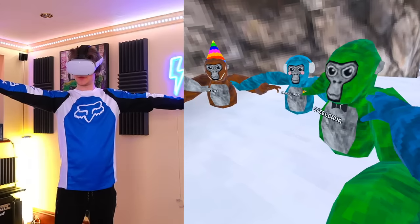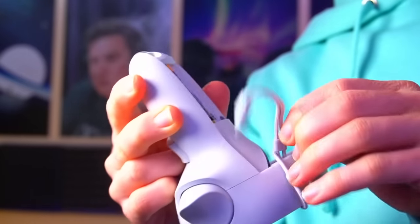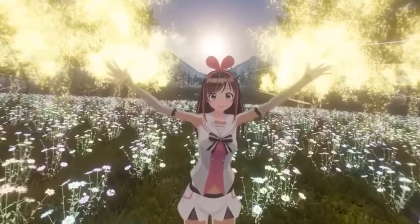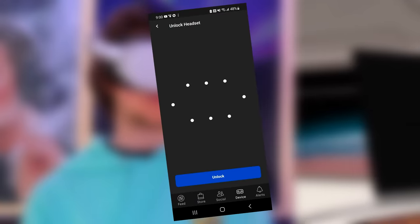With that disclaimer out of the way, let's speed through the basic-level Quest 2 life hacks. Life hack number one: you can add a password to your Quest 2. To do this, go to Settings on your headset, then Security, click Unlock Pattern, Set Unlock Pattern, and draw whatever pattern you want. Bada bing, bada boom — you've got a password.